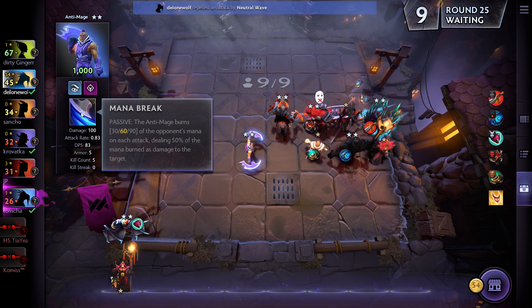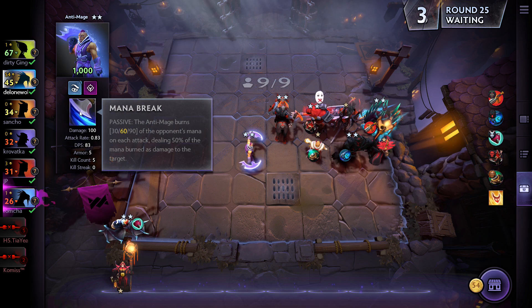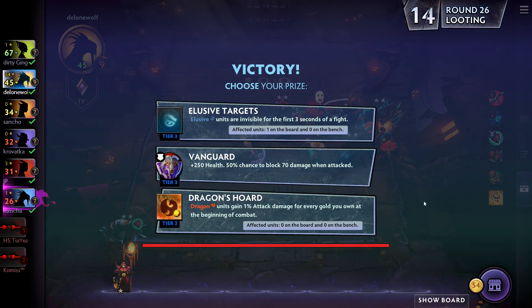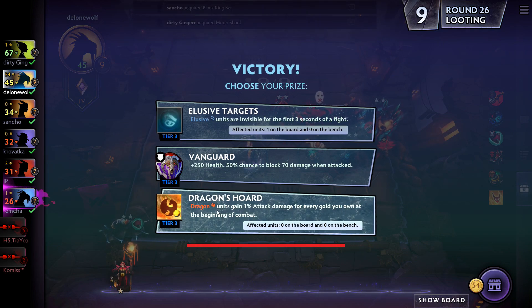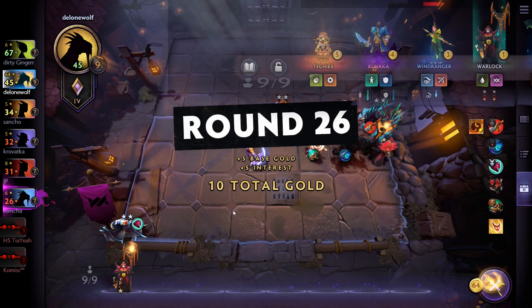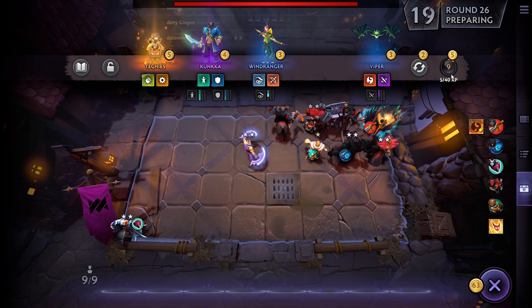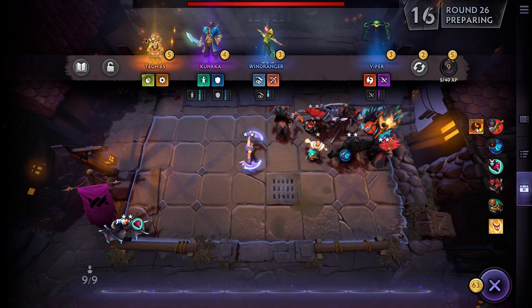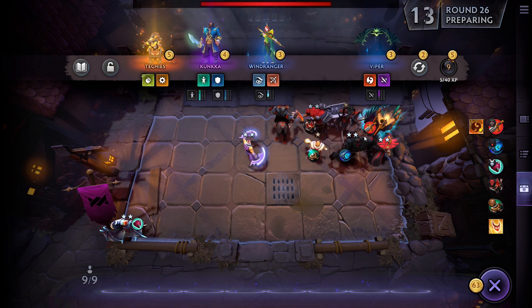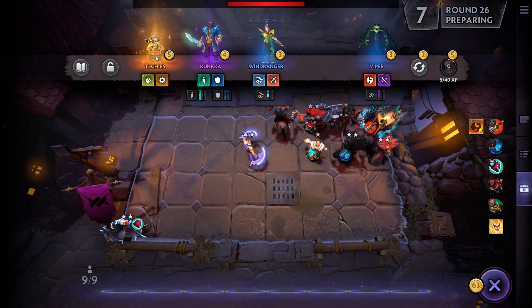Anti-Mage burns off an opponent's mana on each attack, dealing 50% of the mana burned as damage to the target. If he's silenced though, he can't use Mana Break — that's not great. The Vanguard and Dragon's Horde item give dragons increased attack damage for every gold you own at the start of combat. I don't have any Dragons. I went too fast and actually got Dragon's Horde automatically — at least that happened.